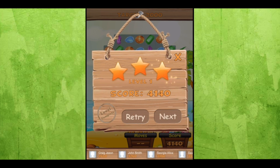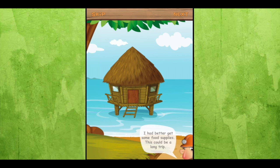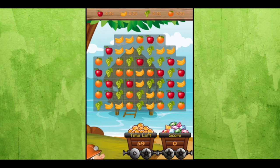Once you reach your goal, you're trying to get the three stars, and you can retry a level or go on to the next level. You have five lives for free. This is a free iOS universal game, also available on Android.